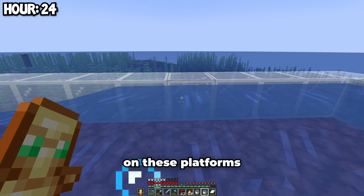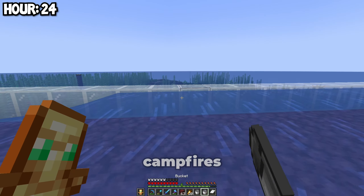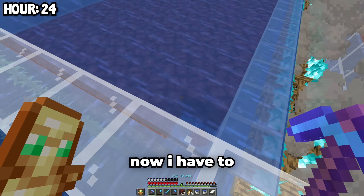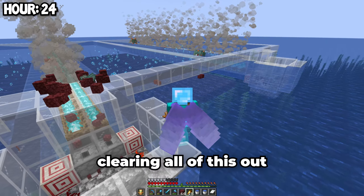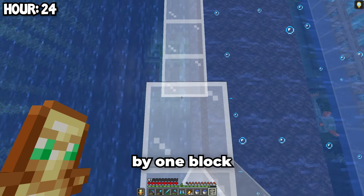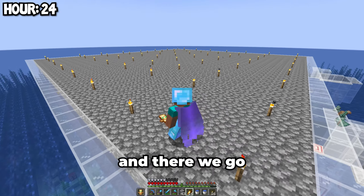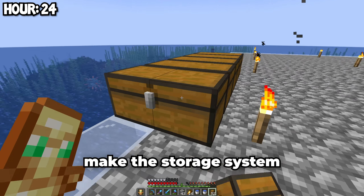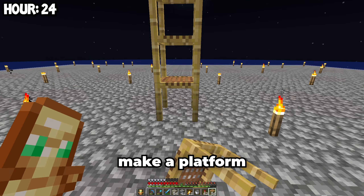I need to place water on these platforms so the guardians will flow onto the campfires. Now I have to remove all of this netherrack. I finished clearing all of this out. Then I just have to place some glass in the middle, then extend this glass up by one block. Finally, I have to fill in this entire thing with a layer of cobblestone — I filled it in and it's coming together pretty well. The last thing I need to do is make the storage system — I just have to place a lot of chests here, then some hoppers behind, then finally make a platform to AFK on.